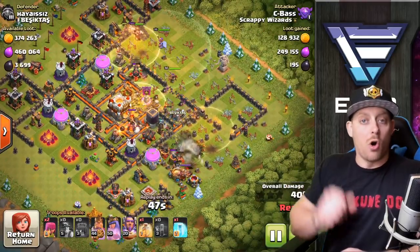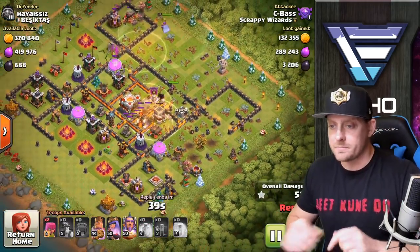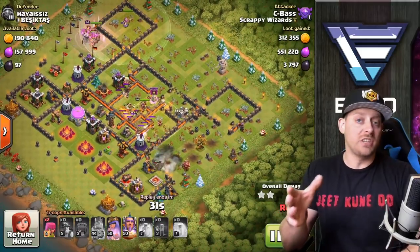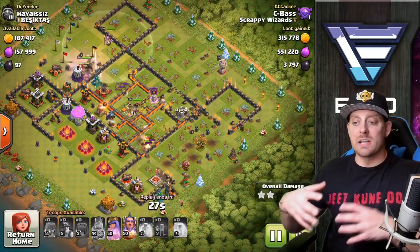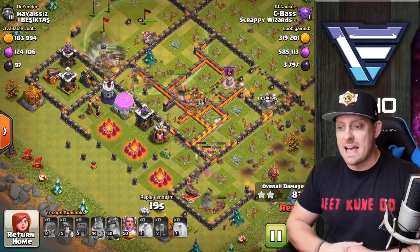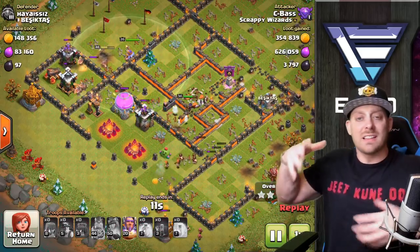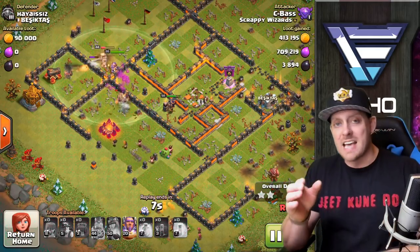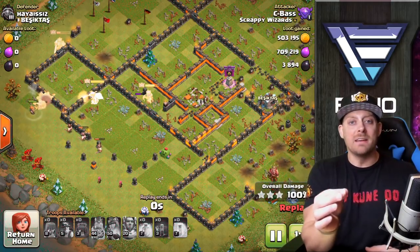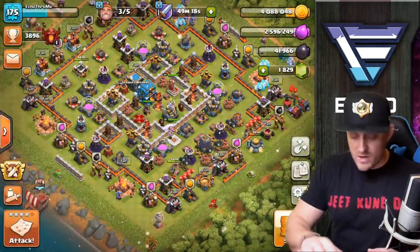This is not a dead base, also in Crystal League, and there is a lot of loot in Crystal — sometimes you have to skip a few bases to find it. The heal spells are used beautifully here because without healers you have to rely on those spells to keep miners and heroes alive. Seabass pulls in three stars at 83%. So far in this video we've seen two forms of miner attacks: Queen Walk Miner and mass miner behind a wall wrecker — in my opinion the best way to farm at Town Halls 10, 11, and 12.